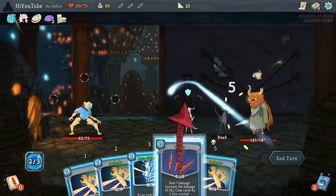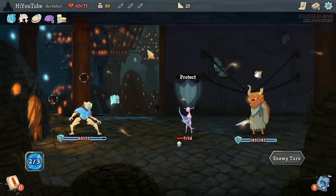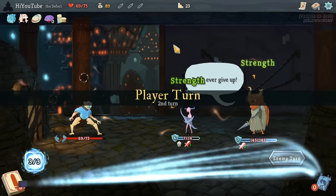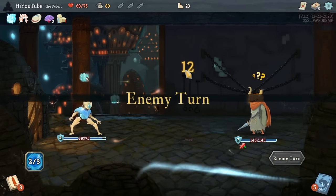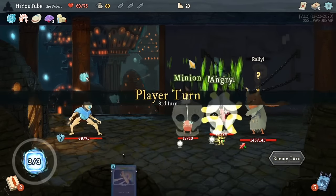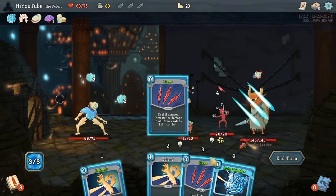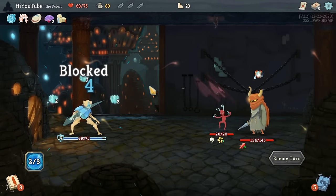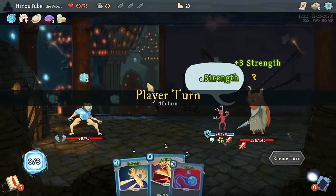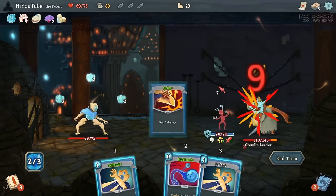Starting to see part of the problem here though — that opening draw of five block cards is really undesirable. It causes our damage output to be tragically slow, and that can really hurt you in Act 2 Elites. We said that this was the kind of fight you want to avoid, and I think we're about to see why that is. I can't adequately deal with these Gremlins since I only have two Claws for damage. And if Gremlin Leader keeps summoning them faster than I can deal with them, it's going to be a serious problem for me.